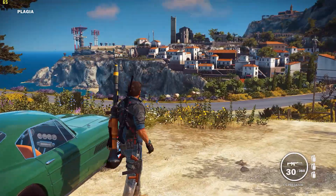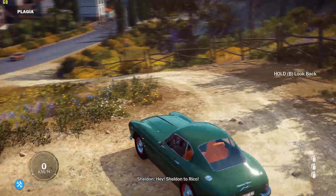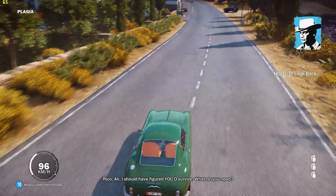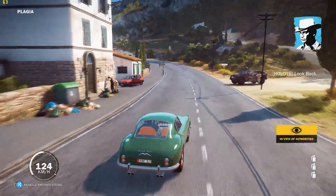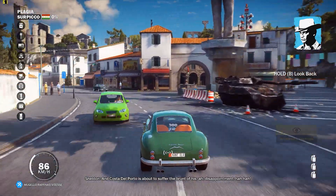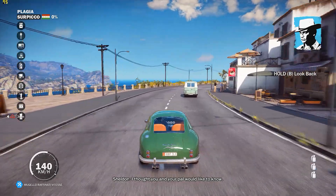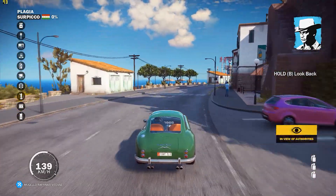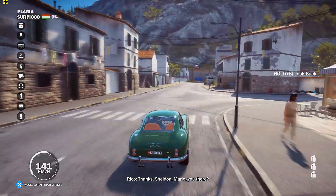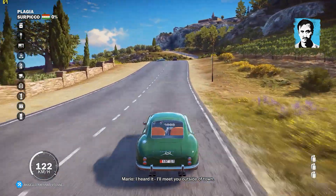Nvidia has also released the GeForce GameReady driver 359.06 for Just Cause 3 and we've tested using that very driver. For testing, Fraps was used to report the minimum and average frame rates during 2 minutes of gameplay, taking the average from 3 runs. The test starts in Playjar where we jump into a snazzy looking car, drive it taking the same path every time into an enemy facility, hit a ramp, and end up in the drink. Here's a run-through of that test using the GeForce GTX 980 Ti at 1440p.